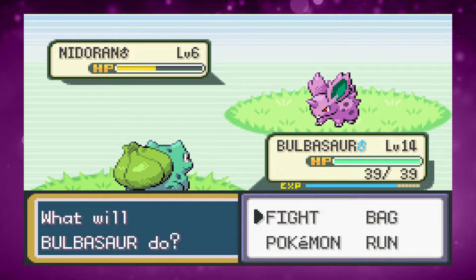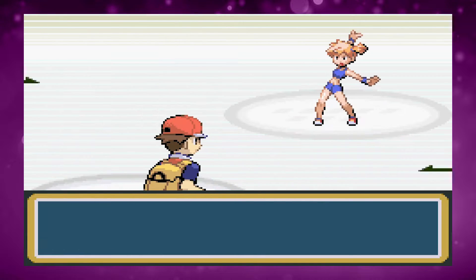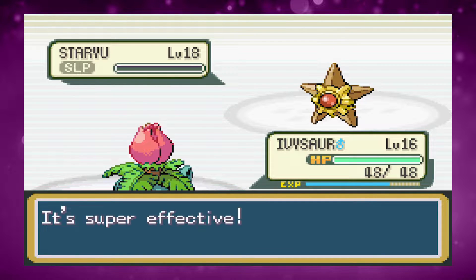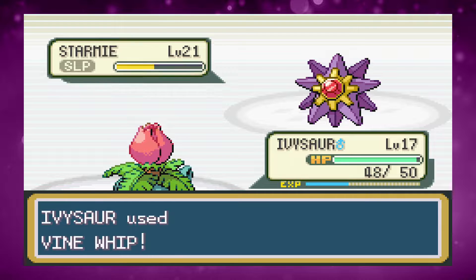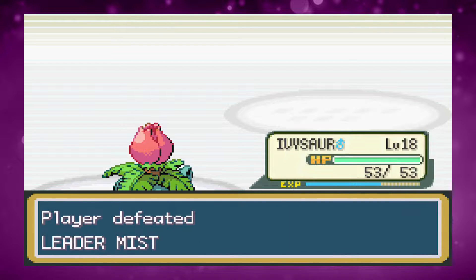After Brock we catch a Nidoran on the route before Mount Moon, then get a Zubat within Mount Moon. By the time I reach Misty I've got an Ivysaur. I take down Staryu with Vinewhip, then face Starmie. I use Sleep Powder and Leech Seed to claw back damage, switch to Vinewhip, and it never wakes up — we get through with no trouble.